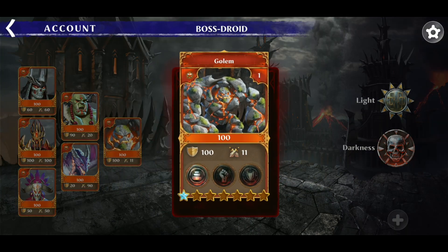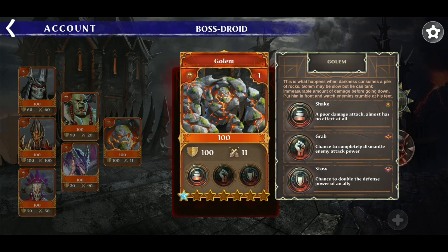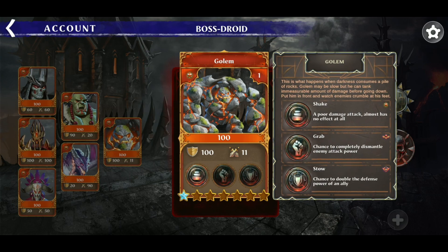This one here is called the Blocker card. His name is Gollum, and his job is to be the main defender of our team. As you can see, he doesn't have a lot of attack power, so when we are attacking he won't be that useful. But when an opponent is attacking us, you'll see that he'll be right there protecting the team. A lot of times people attack me and they can't even get through my blocker card, and that nets me some easy gold.